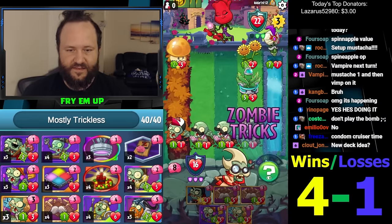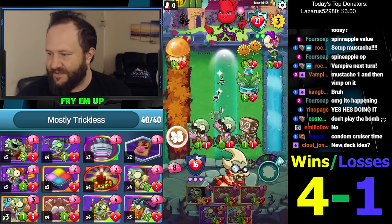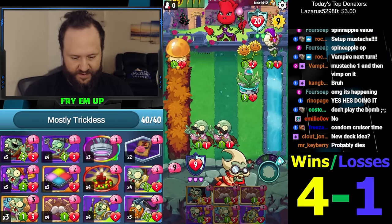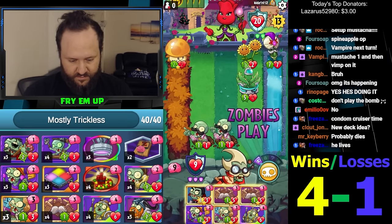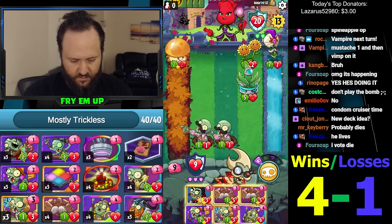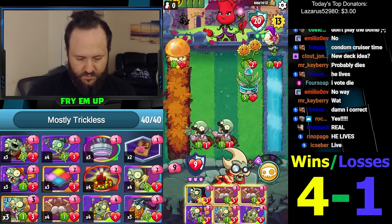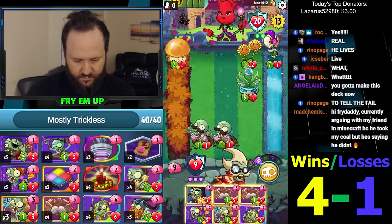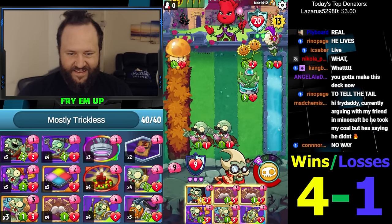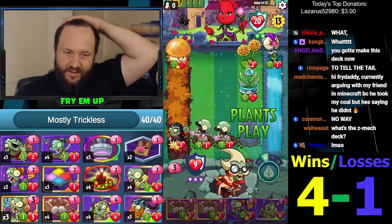I have no idea what turn it is and I suddenly don't care. We're just going to die this game. Great Zucchini. What turn was that? It was turn seven. Game five, turn seven. I should've committed this — my bad. There's dragon. We're going to lose anyway.